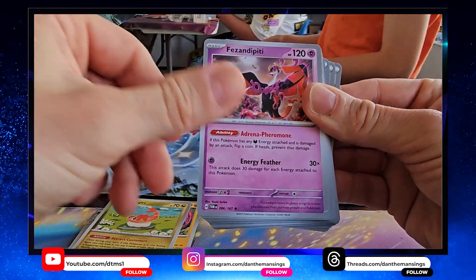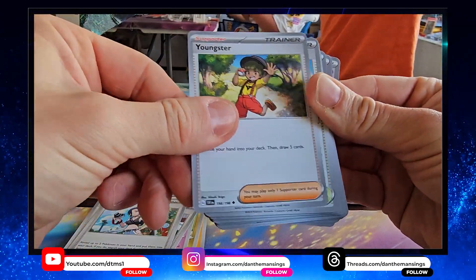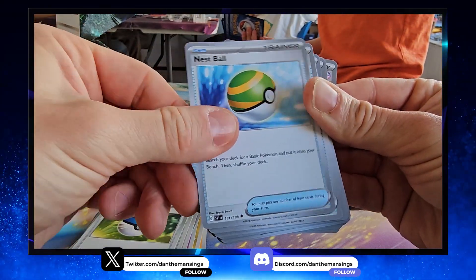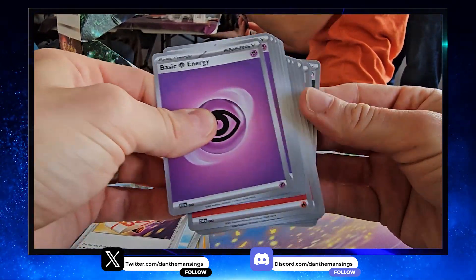Flabébé with its great ability that lets you flip a coin then move it into the active. Then Offend Dips, Caretaker, Cough Drop good for drawing, Pairing, Youngster good for shuffle, Community Center, Great Ball great for search, Nest Ball again good for search, Rare Candy — we've got a few Stage Twos — Rescue Board, and then a load of energy.